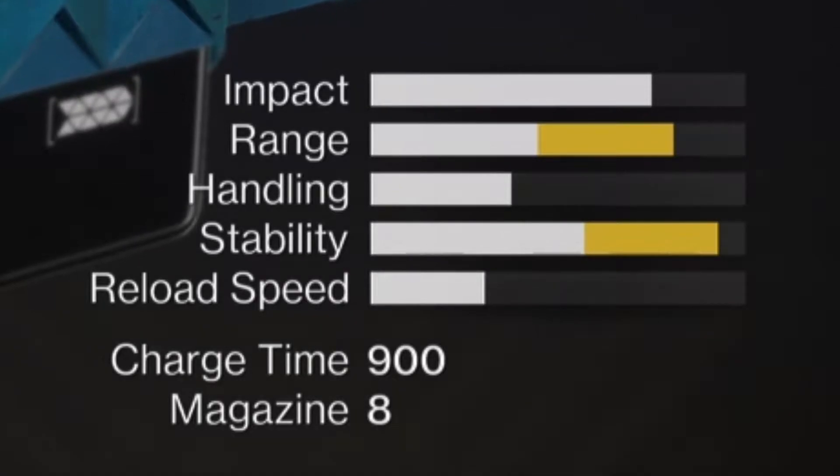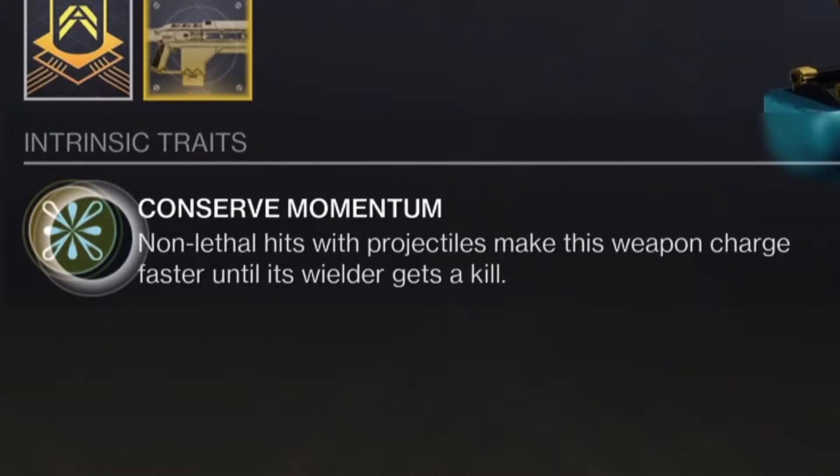Thankfully, the perks this fusion rifle comes with should make up for those stats. The intrinsic trait is Conserve Momentum — non-lethal hits with projectiles will make this weapon charge faster until its wielder gets the kill. This trait is perfectly made for DPS against meaty bosses.